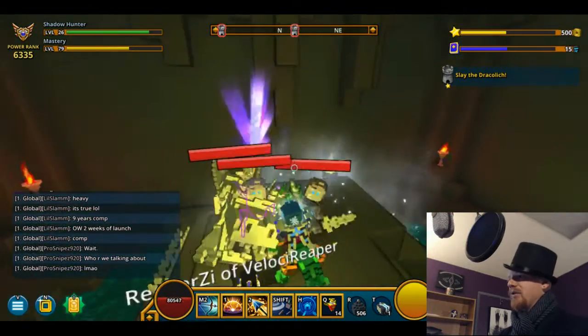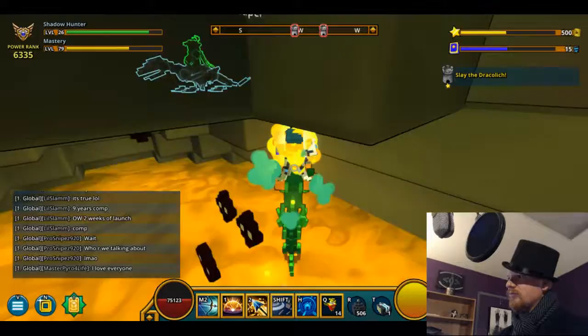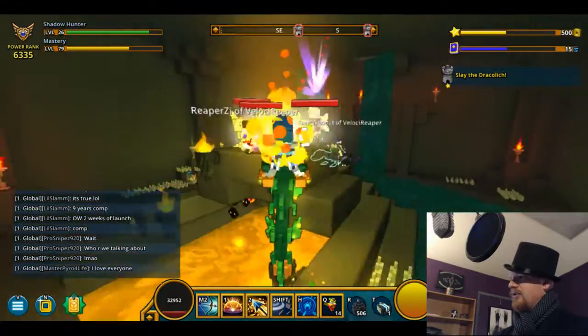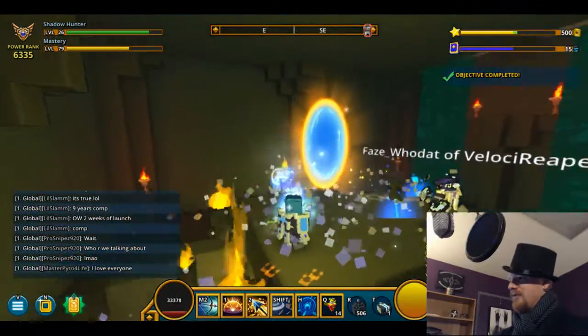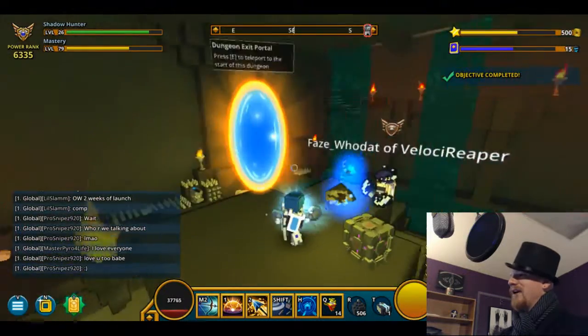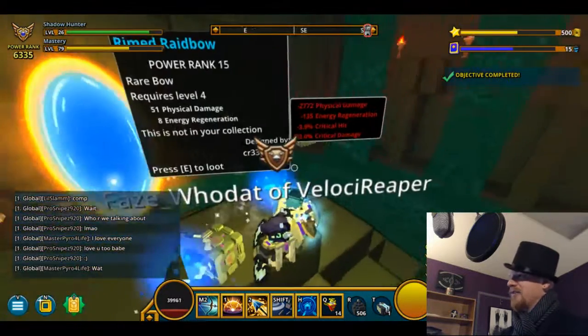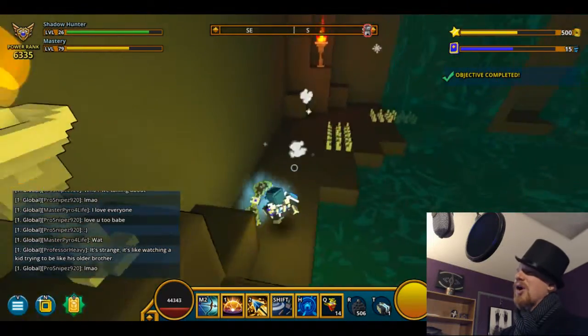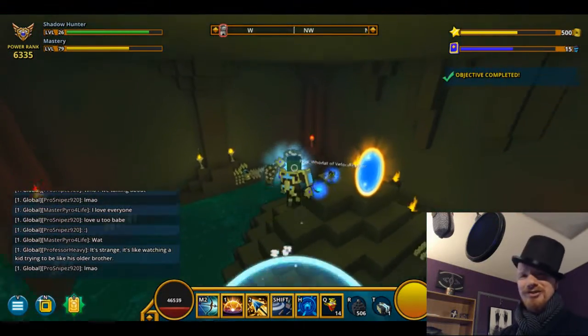We have a Dracolich. Dreadfully common, these Dracoliches. Dreadfully common is this amount of damage I'm taking, it would seem. All the same, a fuzzy friend — very nice. Hopefully some nice earmuffs for me to use, and a Rhymed Raid Bow — a bow item. Well said, well said.